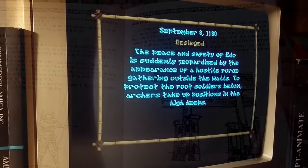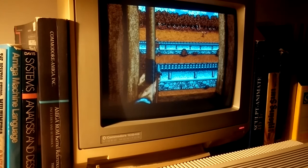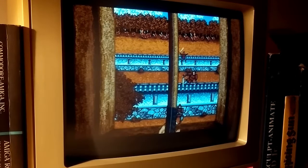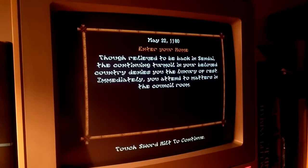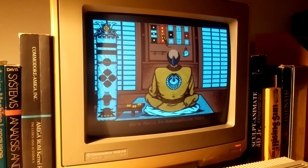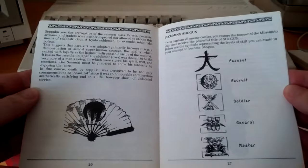During the siege of one of your own castles, you will need to defend it with your bow and arrows. When entering your home castle, you are presented with the option of hiring a ninja to eliminate one of your enemies. However, this move is fraught with risk — if the assassination attempt fails, you will be exposed and forced to commit seppuku.